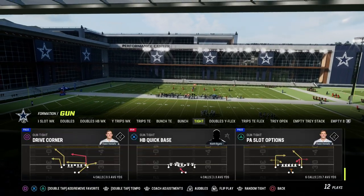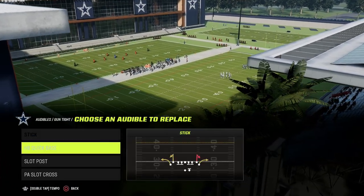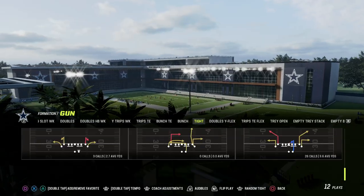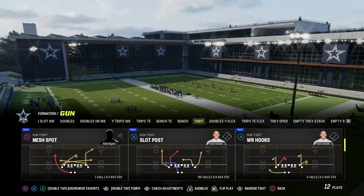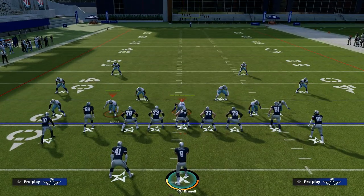I'm running Brunel as quarterback. These are both stock quick audibles in the Detroit Tite. I really recommend if you're running a left-handed quarterback, make sure the running back is on your left-hand side. If you're running a right-handed quarterback, make sure your running back is on your right-hand side.